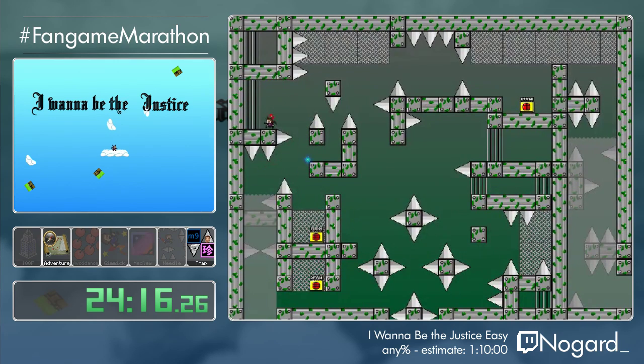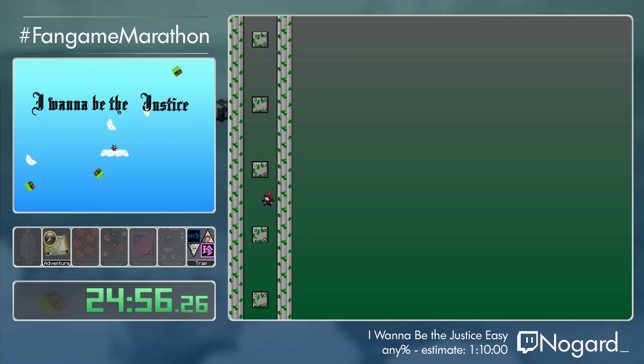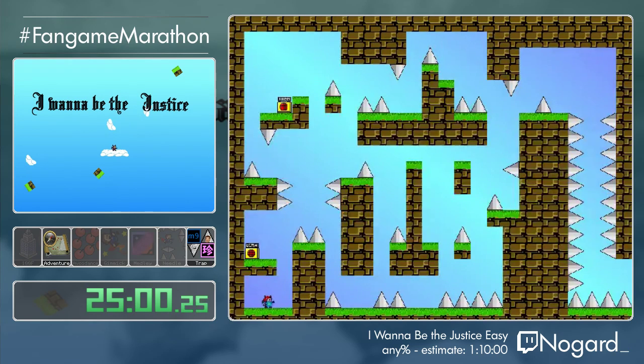Shout out to Lars for dying on this really super easy segment during the old races and discovering that there is actually an invisible save in that room. And shout out to Tupendi for telling me that — I actually managed to die on that side myself during runs. Traps everywhere as usual in Carnival's games — some of them are really stupid, some of them are really interesting.